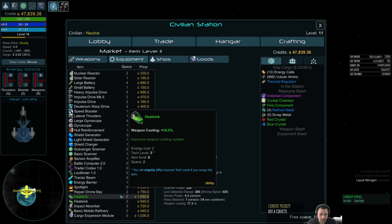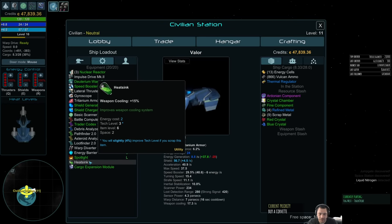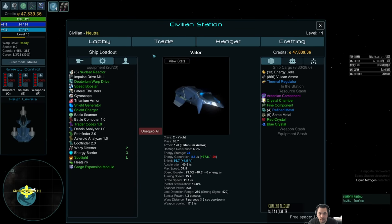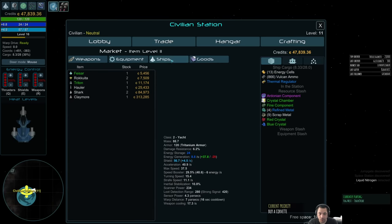Looking at weapons — nothing green. Heat sink is green. Did I get rid of my heat sink? No, I still have it. That's actually a slot I could probably free up because I don't think my weapons need the extra cooling. But I don't see anything worth buying over it.